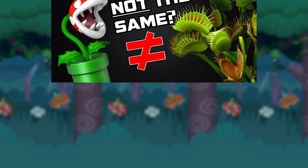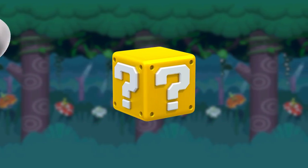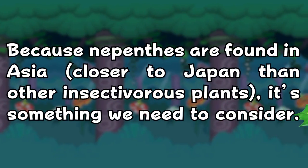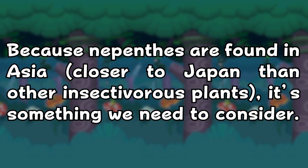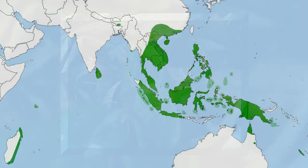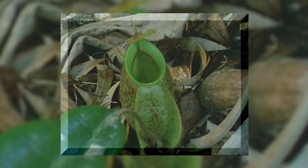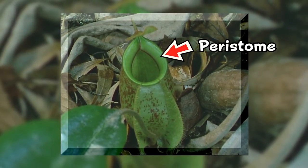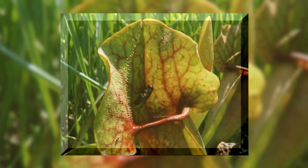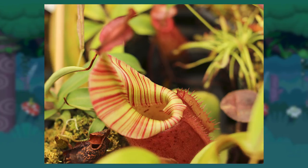Nepenthes weren't really mentioned in my other video apart from a small footnote, but until now I questioned how much of the Piranha Plant's design was based on them. Considering they are found in Asia, it's a possibility we need to consider. Nepenthes are a genus of pitcher plants native to the lowland and montane tropics of Southeast Asia. They are a type of pitfall trap — they work by luring insects to their peristome with sweet secretions before the insects lose their grip and fall into the digestive fluids within the pitcher. They act in pretty much the same way as the more temperate Saracenia genus, though Nepenthes tend to look a lot more colourful and cooler, such is the way that tropical plants look.